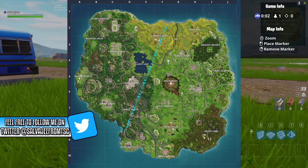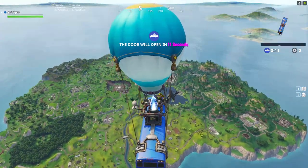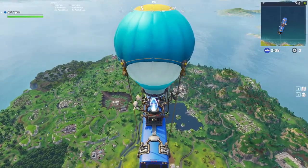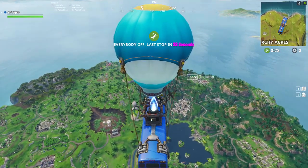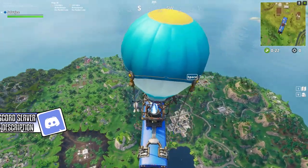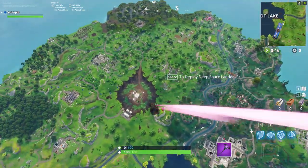Where are we going to land? That's the biggest question. Just to give you guys some information on the Playground mode: chests and ammo boxes are going to spawn 100% of the time, so every single chest you're going to be able to see where they are. I guess we could go visit Dusty Divot because there are some new changes there, and we can also go visit the Villain base because there's a rocket over there.